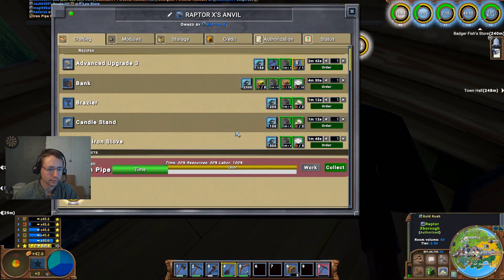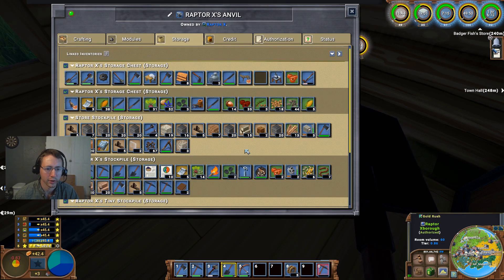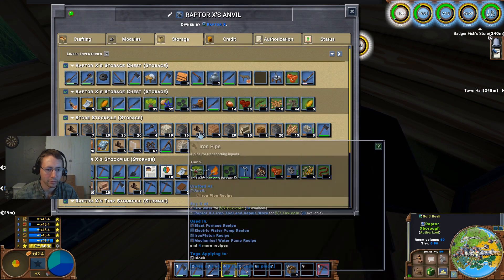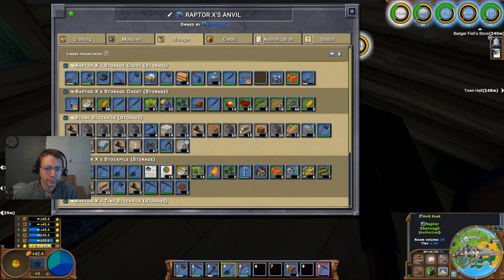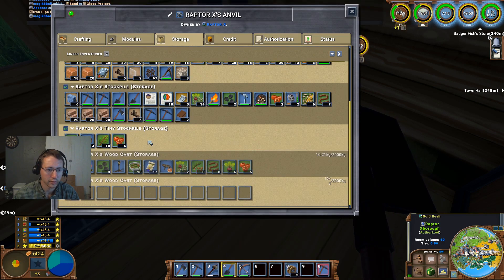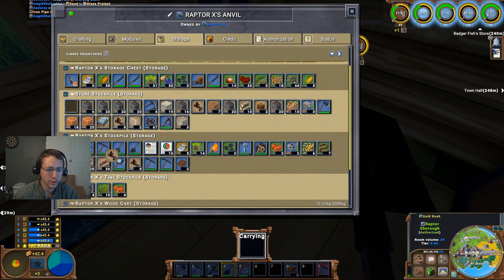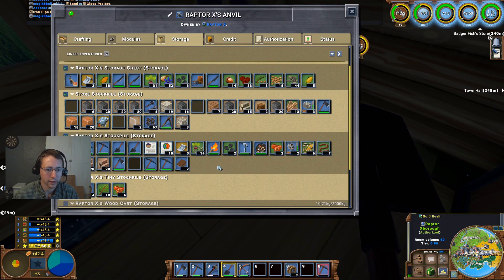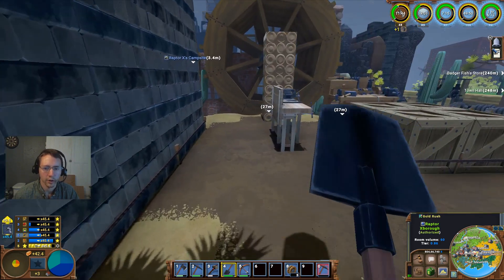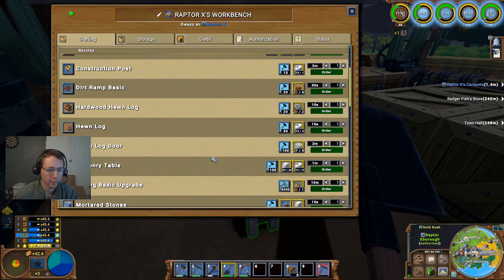Iron pipe storage — okay, that'll be part of the problem right there. Let's go ahead and drag all of the pipe in as well. I kind of need to make myself a couple more storage chests here I think, so I'm going to go ahead and pop out here and make a couple of those.